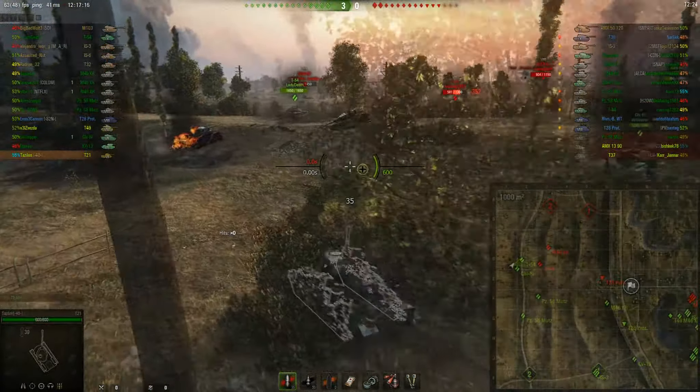I moved farther to the north to help take out the medium sitting up here on the crossing, and then it's just a matter of racing over here and trying to get more spots for my team as we clean up what little was left of the enemy team. Very little resistance — we won 15 to 3.